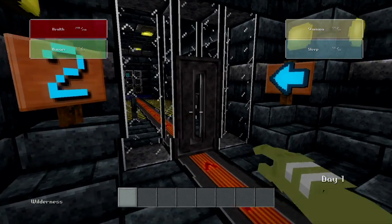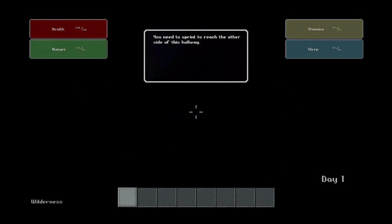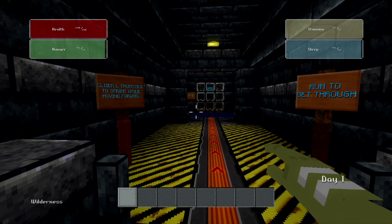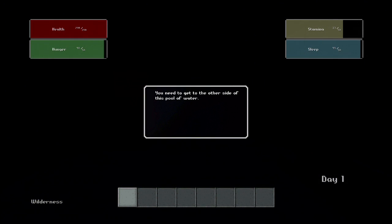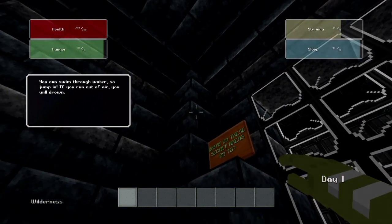No crafting or building or mining as of yet, but those are probably the advanced things. We can run. Don't know why it needs to go to a black screen to tell us that. The font seems a little small. Look at the numbers by Health, Hunger, Stamina, and Sleep — you kind of have to squint a little bit, or lean in close to your TV to see what those say. I never liked having to click the thumbsticks to do something in a game, but that does seem to be a standard method of running in games now.